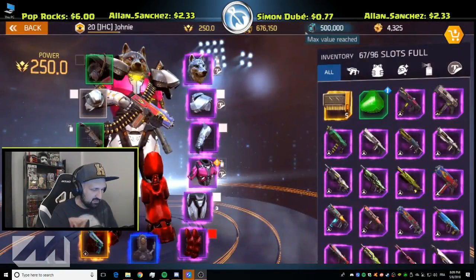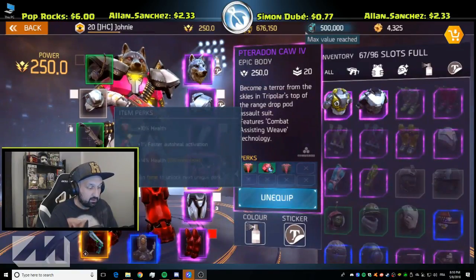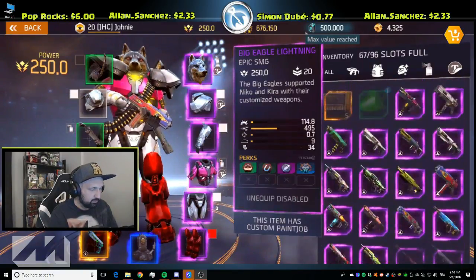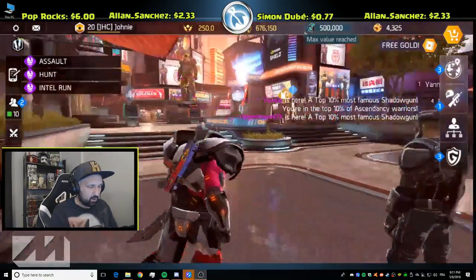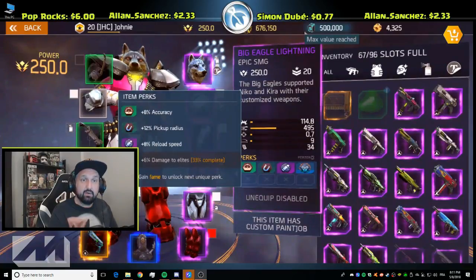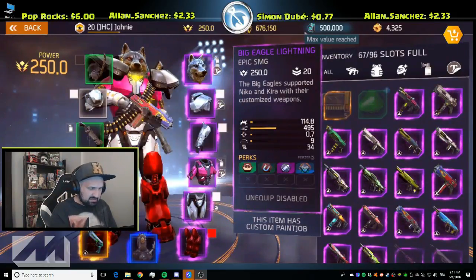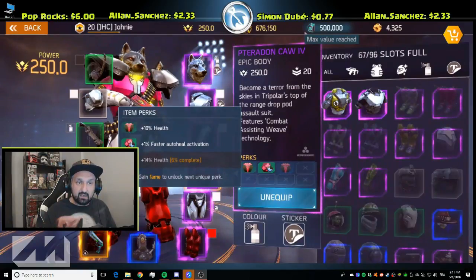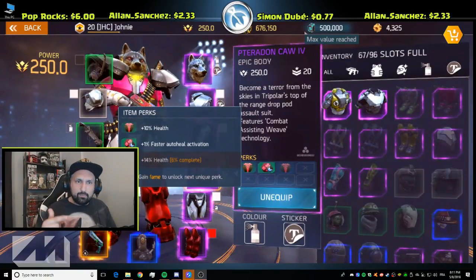We got an exclamation mark — the second perk on my chest piece is already unlocked! I'll also relog to see progression on the third perk, the 14% health one. After relogging the SMG is now at 33%. The chest piece third perk is at 6% — some progress from that last run. The fame I got after the second perk was unlocked did count toward the next perk, because you need to gain fame while wearing the armor.